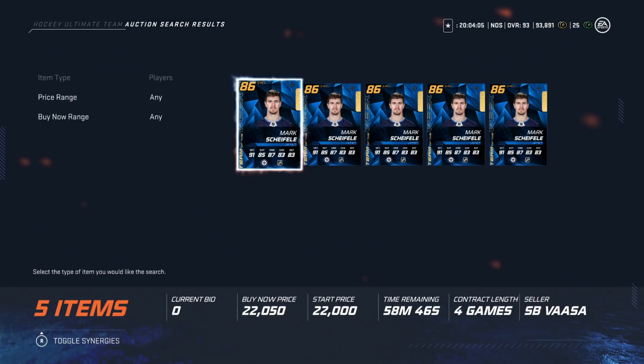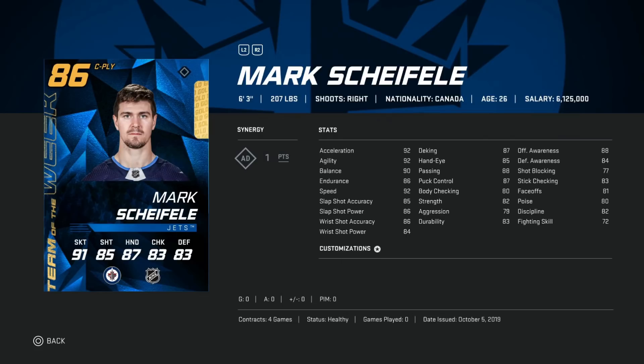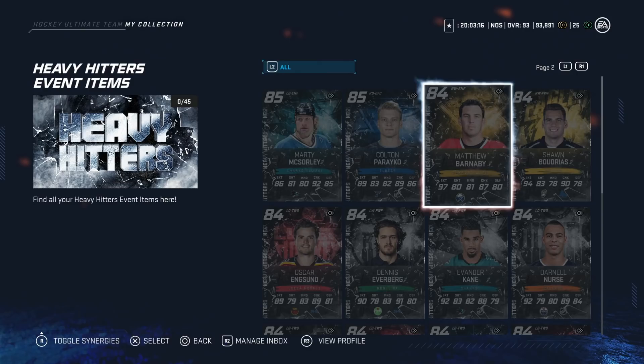Next we've got the 86 Team of the Week Mark Scheifele — 6'3", 207, right-handed, one of the bigger cards in the game. This card is specifically going to play better if you like to control the corners, wait for one-timers, things like that. With 92 speed it's not high-end, but his shot is above 86, and he's got puck control of 87 and balance of 90. Those two stats combined with his size make him great for that style of play.